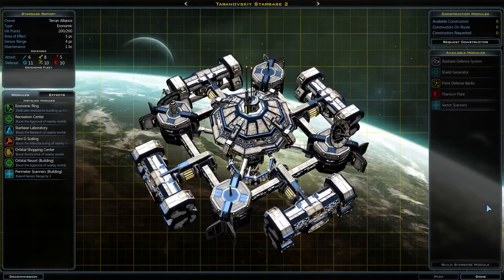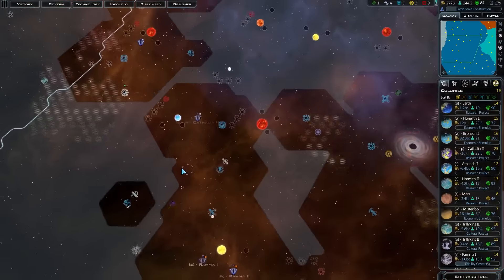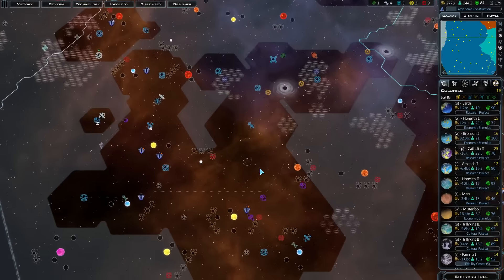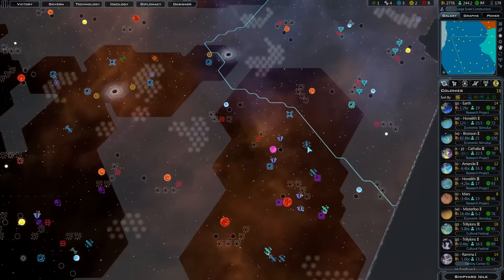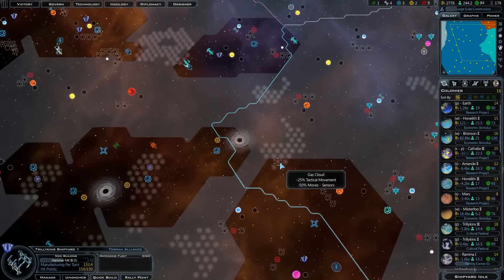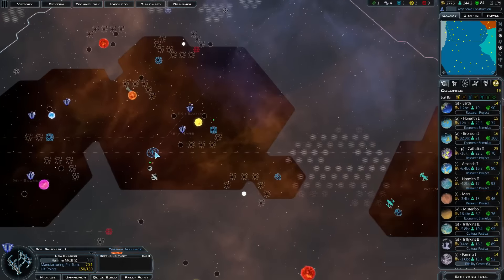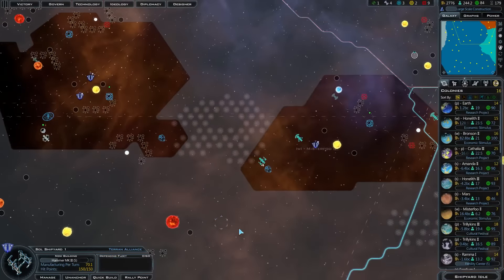I honestly lost track of where I wanted to put that guy and now I kind of face the problem of what to do with my shipyards. We got one here that will keep churning out hammers. Cathalia though — it's not the strongest production, so I'm not quite sure where to go with them. From here we're also gonna churn out the upgraded version of the hammer.